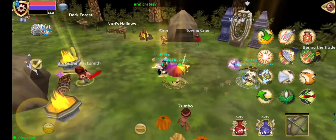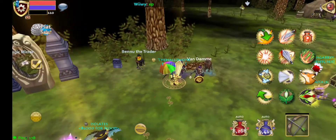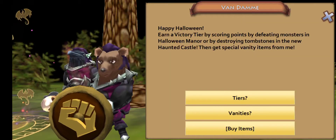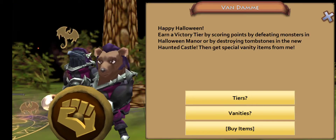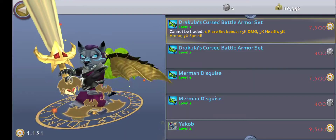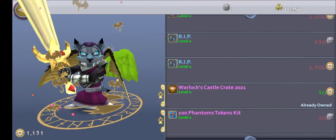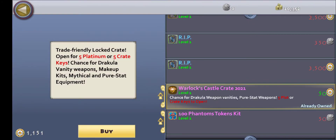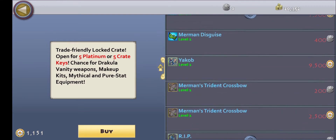They do dailies — Zumbo doesn't do dailies, but the other guy does. And right here is actually where you would see the tiers and the buy items and all that, which is Van Damme, I believe. So if you go over to buy items, you can see how many points I've saved up. I actually spent like 2,000 of them on these castle crates.